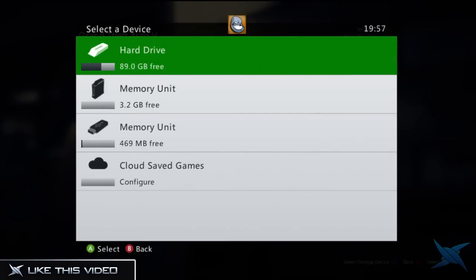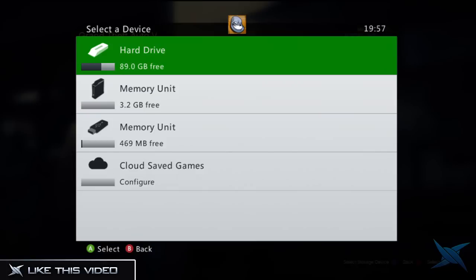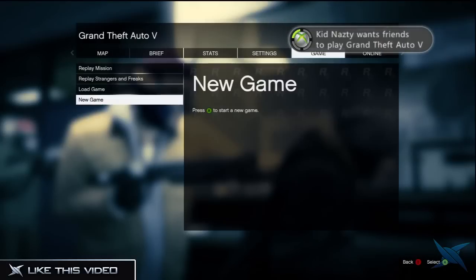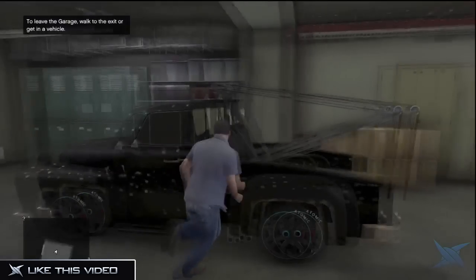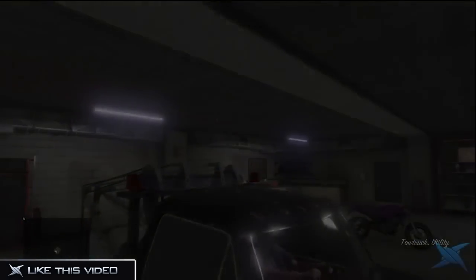Once you've signed into your account, go into your memory unit as you have it on the USB. I will have a link in the description to a video I made on how to bring the cars into single player to put them into online. Once you've done that, go to your USB stick and load up the save where you have the actual cars in single player. I have the tow truck in this one.